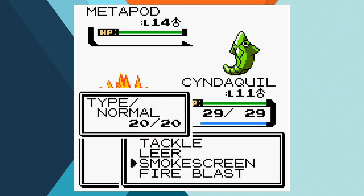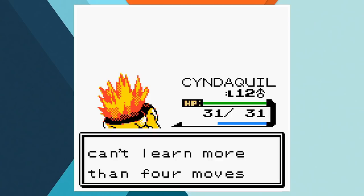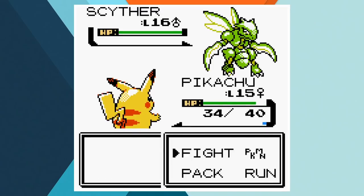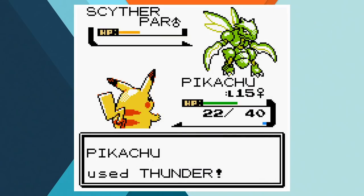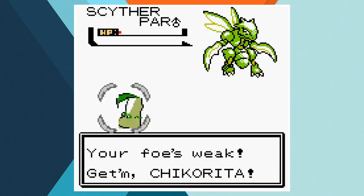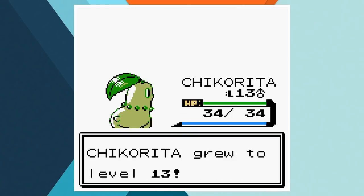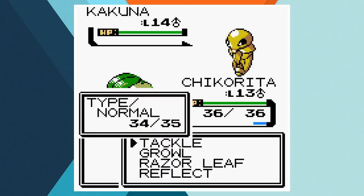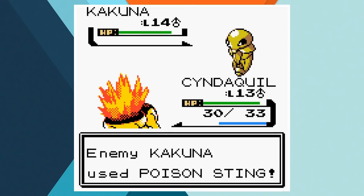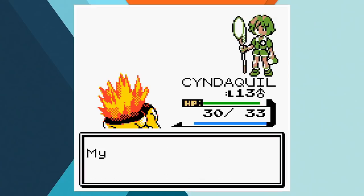Bugsy leads off with Metapod and we start with Cyndaquil. One Fire Blast turns Metapod into fertilizer. When Scyther comes in, we switch out to Pikachu and after paralyzing the Bug/Flying type, we get off a Thunder that almost knocks him out. He just about survives though and KOs Pikachu with a Fury Cutter. We send Chikorita in and the paralyzed Scyther can't get out of the way of Tackle in time and falls to the Grass type. Kakuna comes out last, and when Beedrill comes into play, another switch is needed. Cyndaquil comes back out and yet again, Fire Blast obliterates the opposition. Bugsy hands over the Hive Badge and it's time to leave Azalea Town.